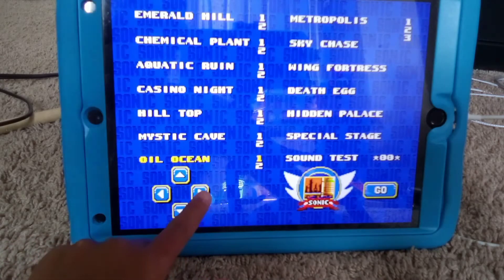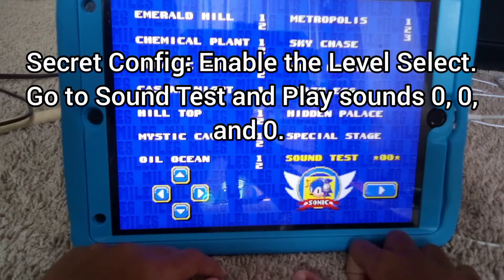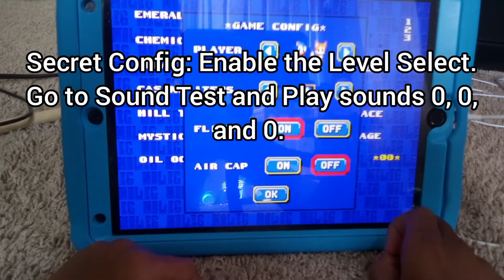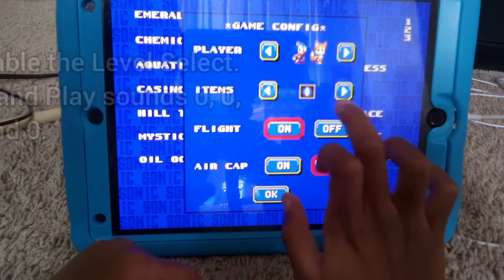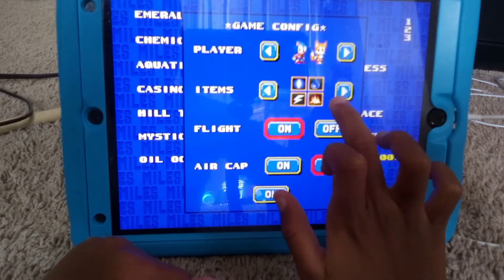Right here is the sound test. To get the secret config, you need to play sounds 0, 0, 0. You can get some items from Sonic 1, Sonic 2, or Sonic 3.